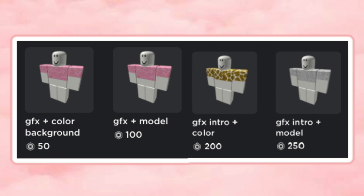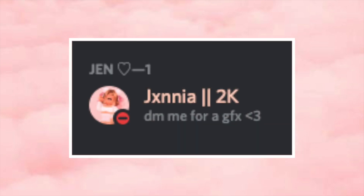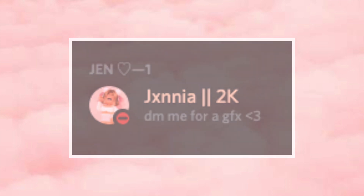Then, on your social media such as YouTube or Instagram, you can put that you are accepting commissions to let people know. At first I didn't get many requests, but after I started putting these little things in my bio, I started getting much more requests. And you don't have to sell only GFXs — you can sell intros, thumbnails, channel art, and more.